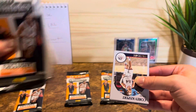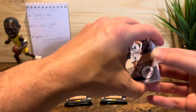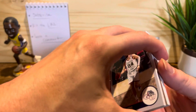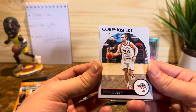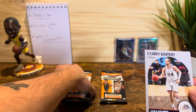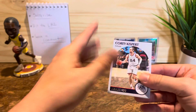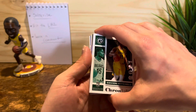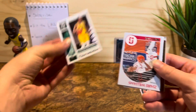There's 15 cards. Chronicles is a set that involves lots of other sets — you get Hoops, Select, and others. Right off the bat we have Cory Kispert, it's a Hoops throwback-looking card, cool looking card. I'll make room for my commons and my hits. That's a common — I don't know much about him, so if he's good let me know in the comments. Davion Mitchell — he's good, I do know him. Nice card.